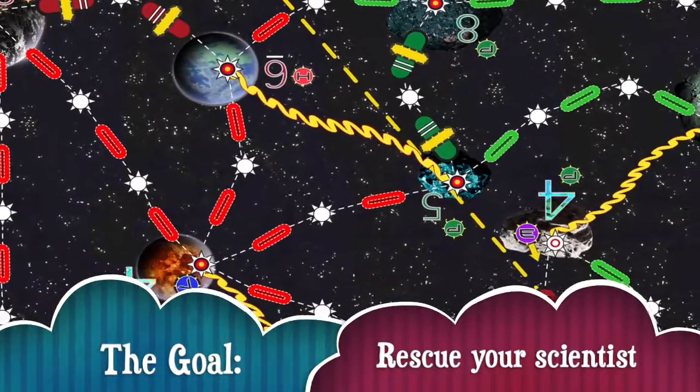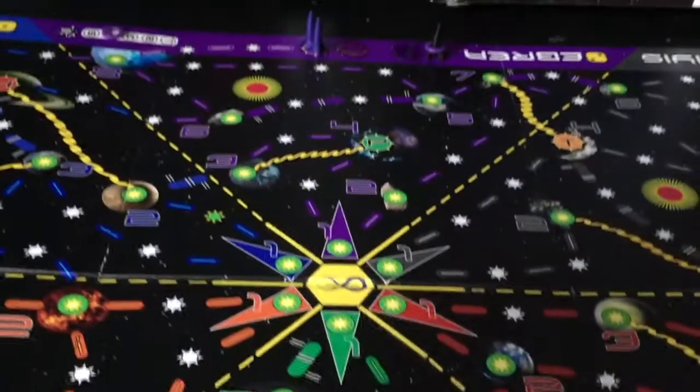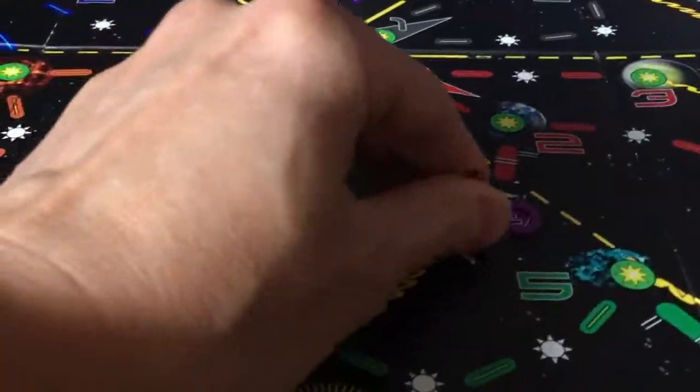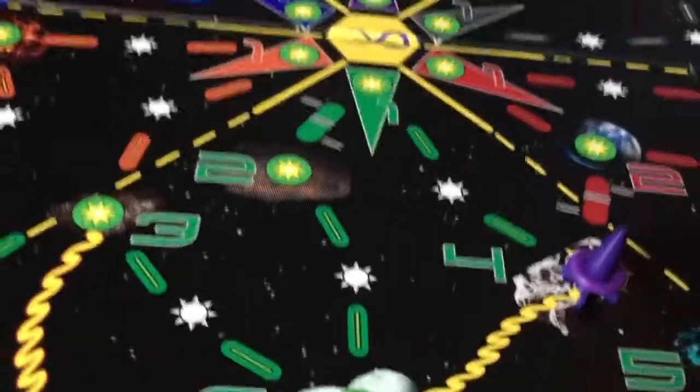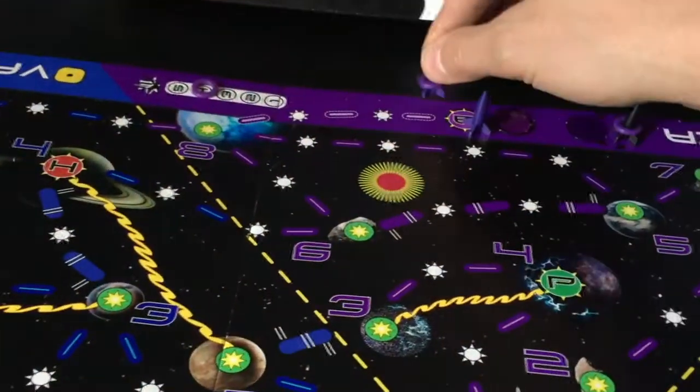The goal of this game is to rescue your scientist. If your scientist is placed on the opposite sector from where you start with your two ships in your home hangar, then you have to go all the way to pick them up. And once you have them on board, they give you special powers — easier and faster for you to get that scientist all the way back to your hangar.